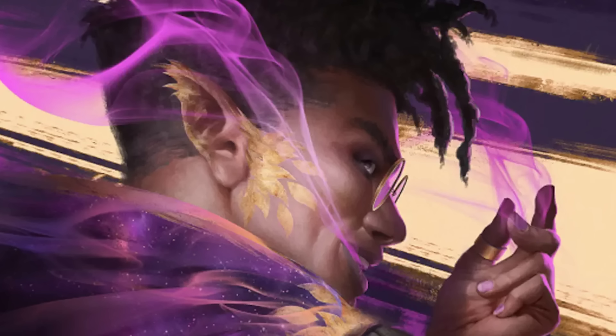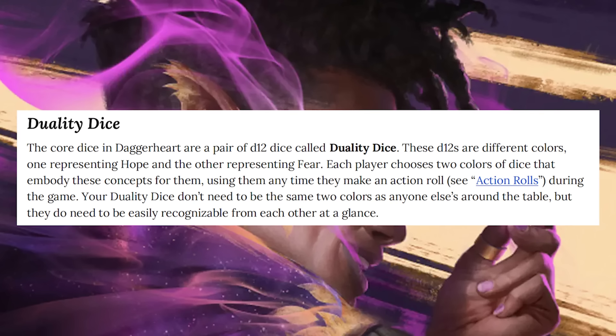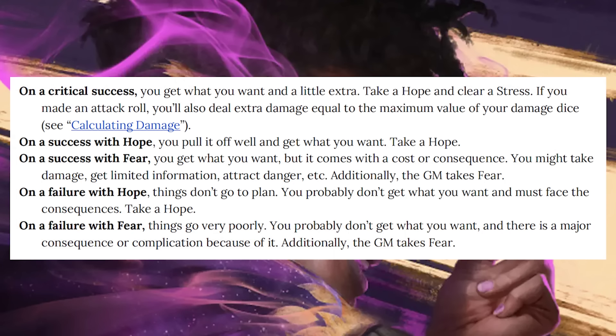When you make a roll in Daggerheart, you roll your duality dice — two d12s of different colors, one representing hope and the other representing fear. Depending on which die rolls higher, the implication of that roll can change, though you can still succeed regardless. Every roll has five potential outcomes: success or failure with hope, success or failure with fear, and a critical success. This puts a lot of pressure on the GM in a way that isn't common in games like 5e, depending on how you play.